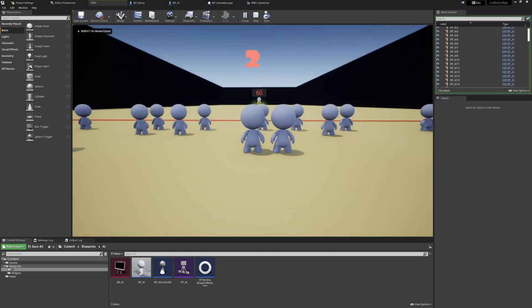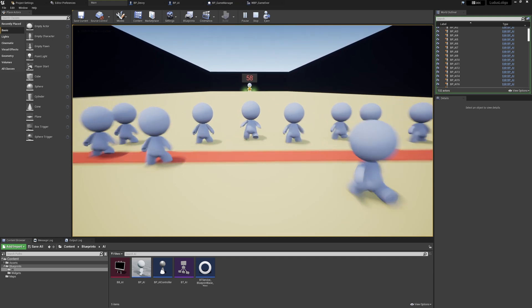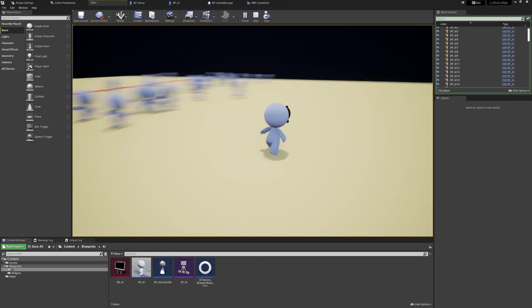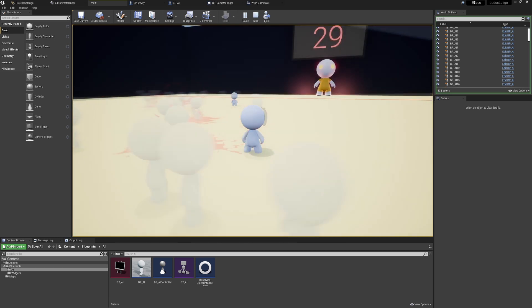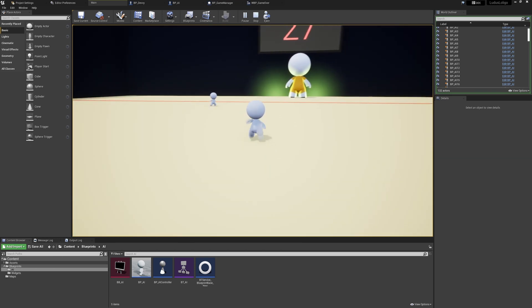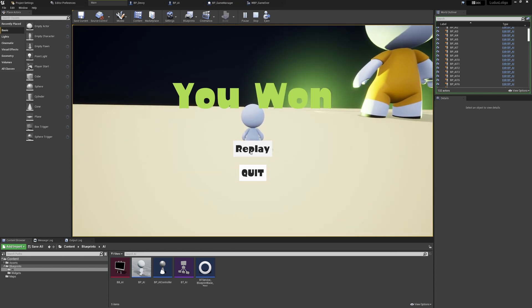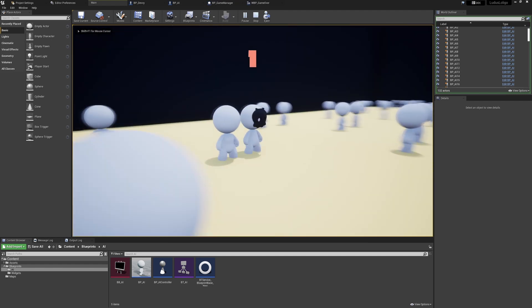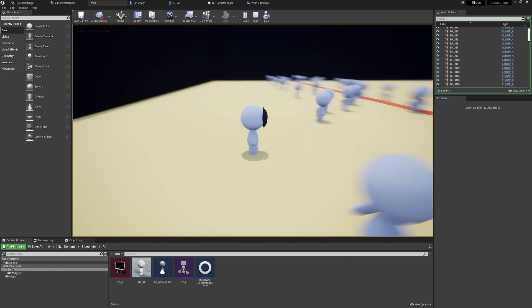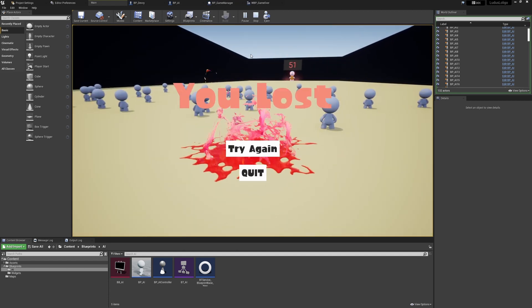For the audio, I used several feet-on-sand effects combined into a cue to randomise which one is played with a slight pitch offset, added rotation noise to the head turning, and gunshots each time a character is killed. I've implemented a widget to count down before the game starts and another when the game ends displaying whether you've won or lost, with the option to replay or quit. I then added a little juice to the widget with a simple animation and finished off by implementing a slow-mo effect during the game over.